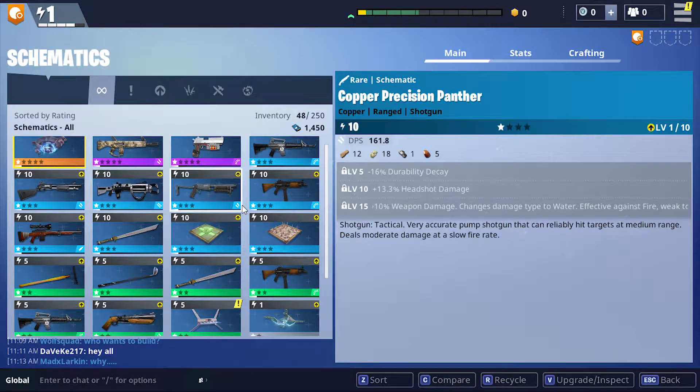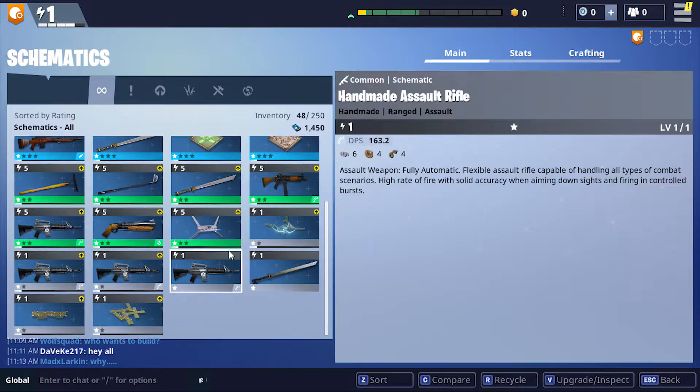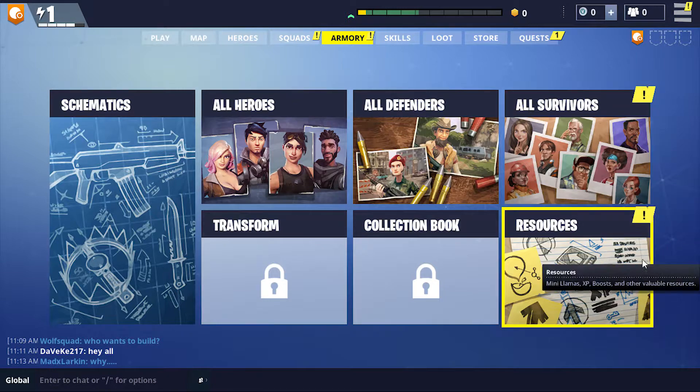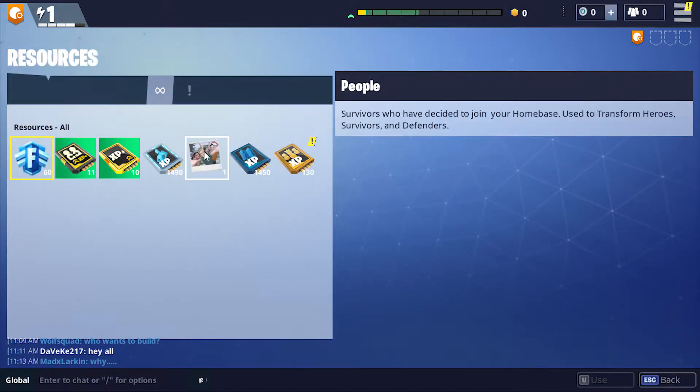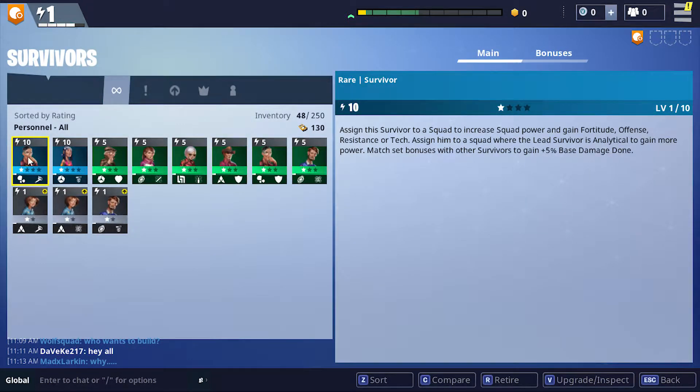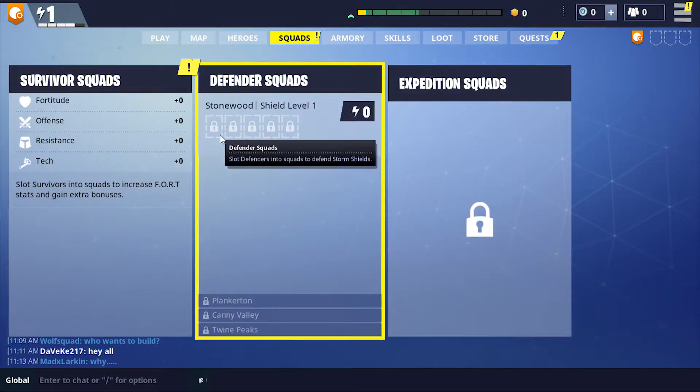We got a couple schematics and some traps — that was all resources. I'll have to figure out what I do with those specifically. Retire, upgrade, inspect, sort — I can't do anything with them from here obviously. Survivor squads — fortitude. I can't assign a leader apparently but I can assign people to it, or maybe the leader is from the people.